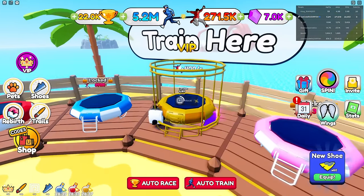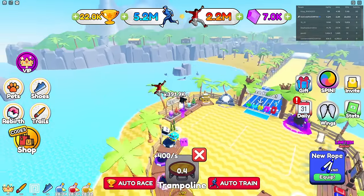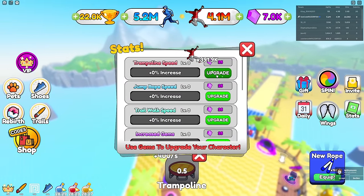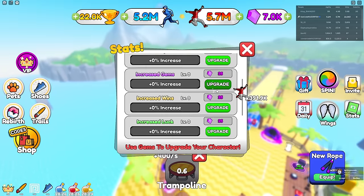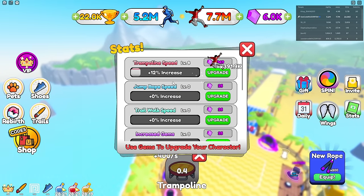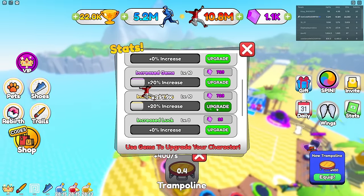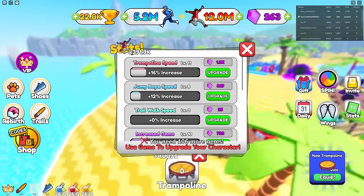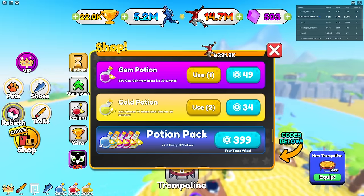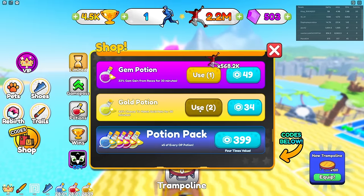We can unlock the trampoline here and get a whole lot of jump. Claiming daily gifts - this week upgrade includes trampoline speed, trail, increase wins, increase gems, increase jump rope speed. We spent gems on all that. Oh, there are rebirths - but that resets everything!